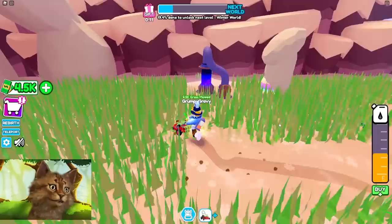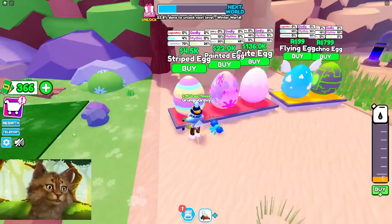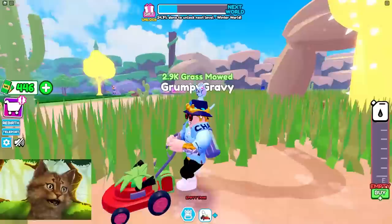I was about to go AFK and literally this one person just finished it really quickly - wow, that was crazy! Let's buy this egg. Please be lucky, get me an epic. We got a red ant and it's level two, so I run faster now.